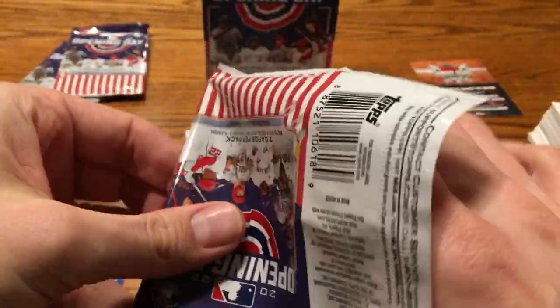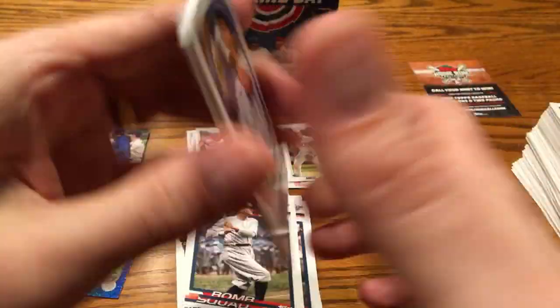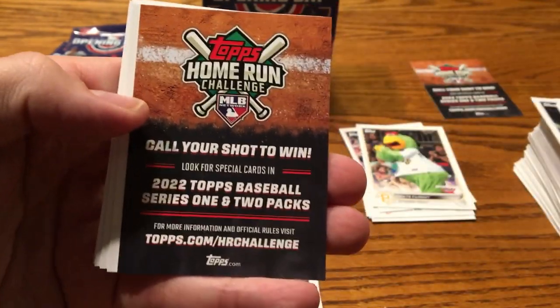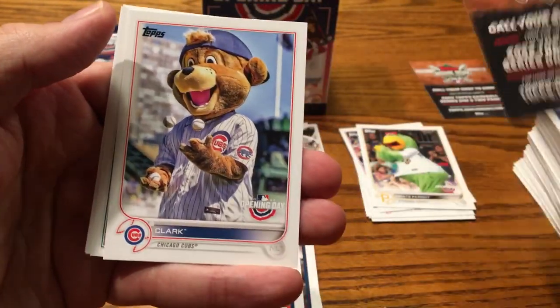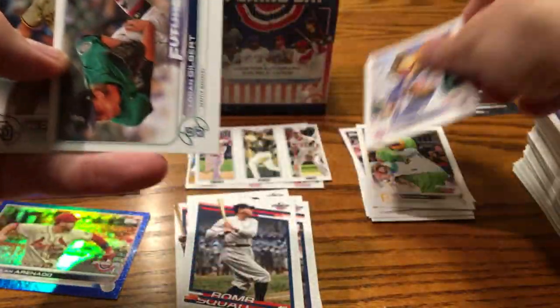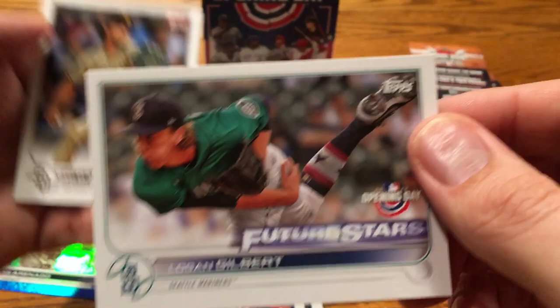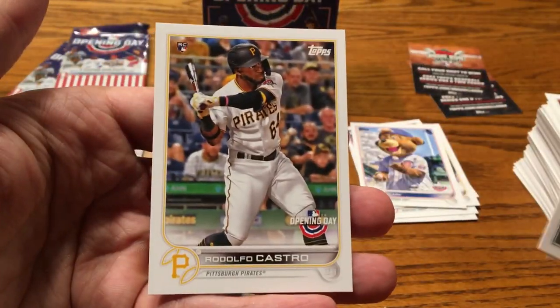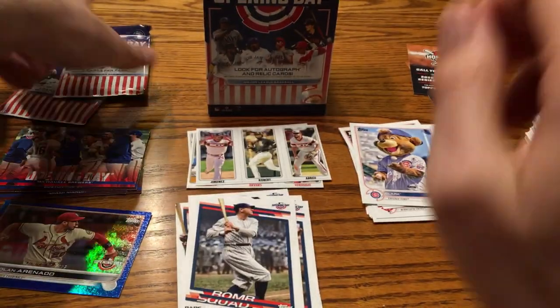Wander — nowhere to be seen so far. We're down to the final three packs. I doubt he's going to show up, but you never know. Counting the cards in the pack — seven cards confirmed, that blank-looking card doesn't count as one of the pack cards. Rodolfo Castro. And we're down to the final two, guys.